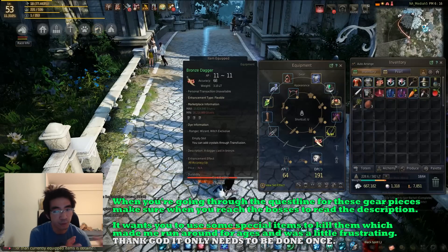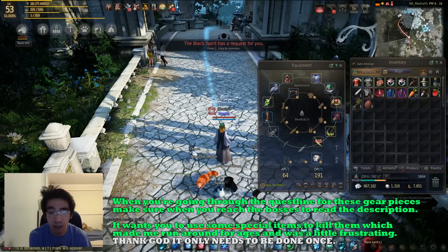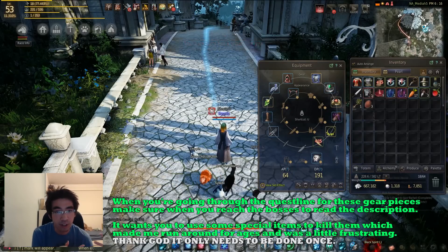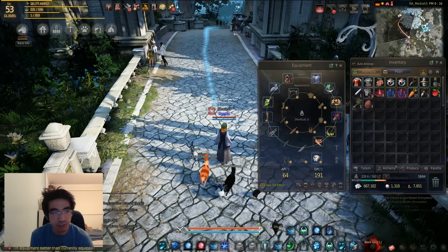If you need further upgrades beyond welfare gear levels, you're going to have to start bringing your gear to DUO and TRI levels. All this welfare gear is actually pretty good for a decent backup, and you can freely enhance or purchase other equipment on the fly.